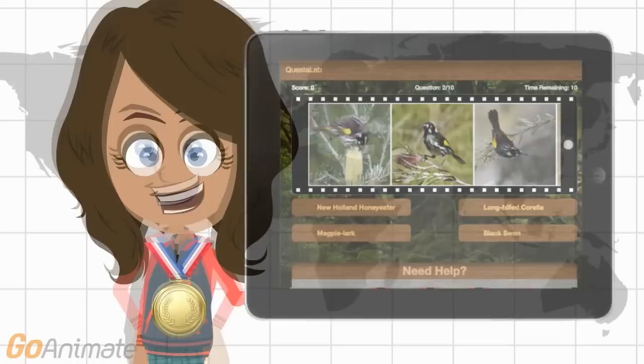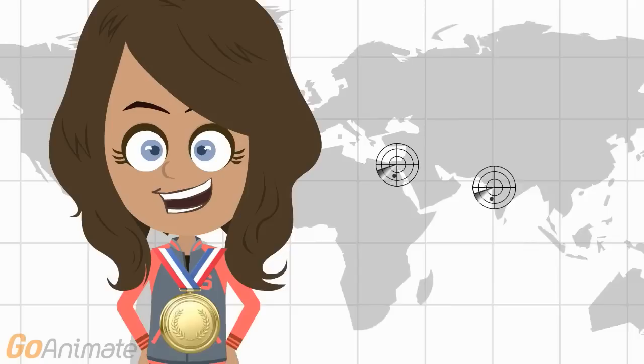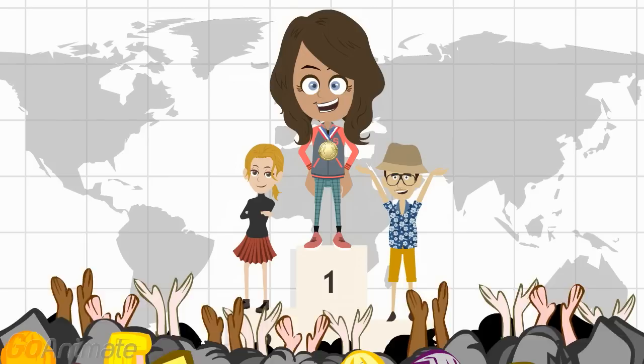As you collect more species and earn more gold, you can even begin claiming your own territory on the map, creating your own clans and challenging other clans. You can take possession of new territories and move up the leaderboard to become the number one preserver of life on this planet.